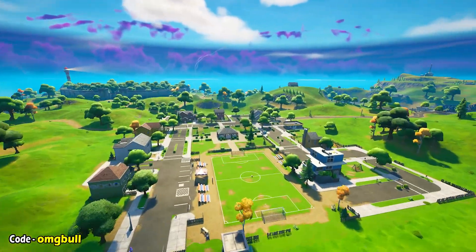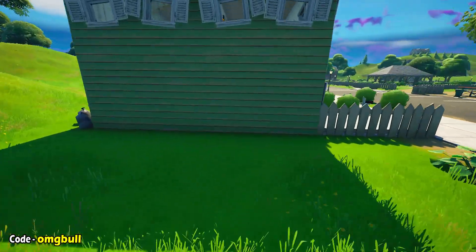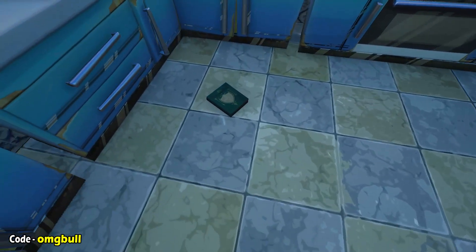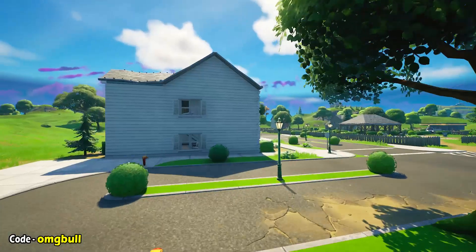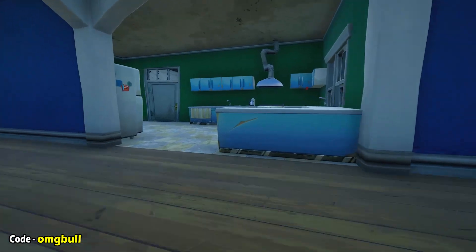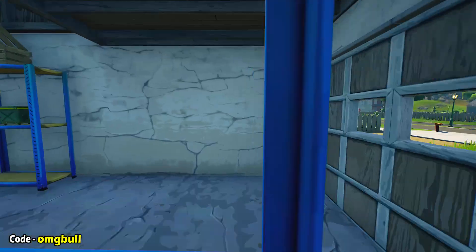Now if we head all the way over to Pleasant Park, there are a lot of books here. We just start on the left hand side at Pleasant Park. Come into this house and you're going to see there's one book in this kitchen. Then work your way over to the next house and into the kitchen of that area — there's another one in the corner here.